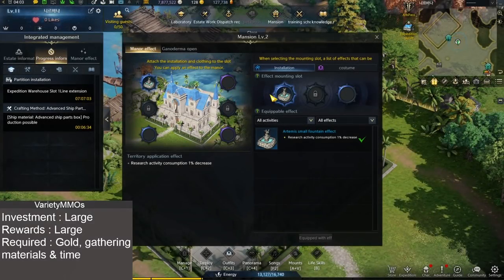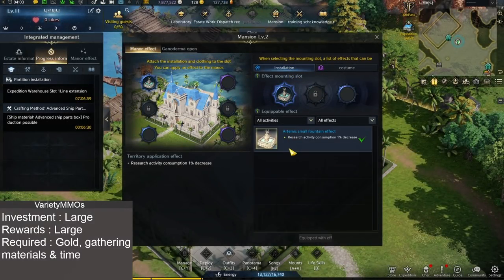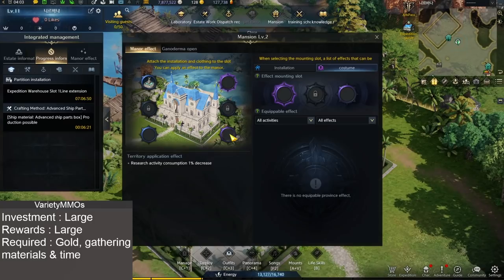Let's go and have a look at the Mansion. The Mansion is somewhere where you can put items which will give you different effects. On this house as I mentioned it's pretty new, so it has only research, activity, consumption - 1% degrees. There are a bunch of slots here where you can put different things in.